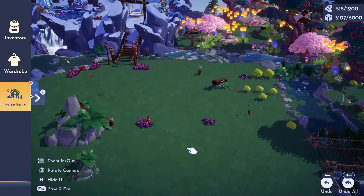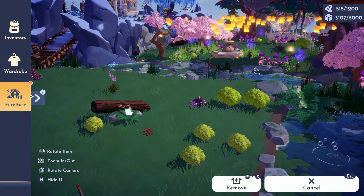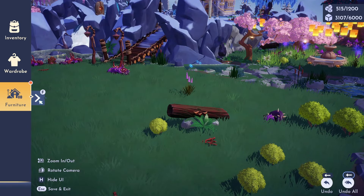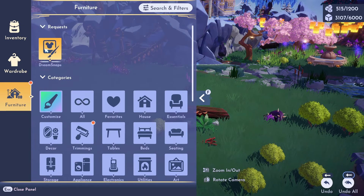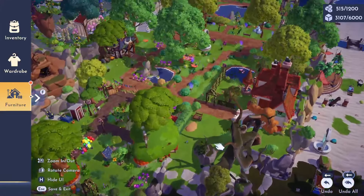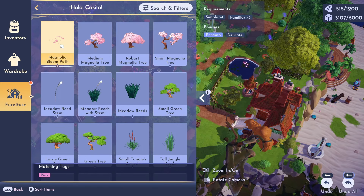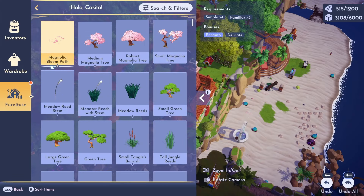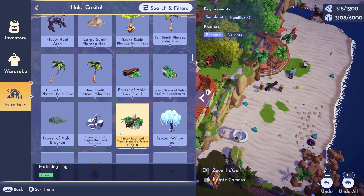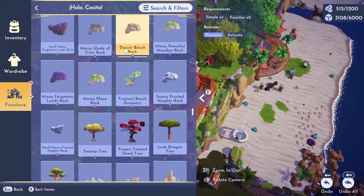So both this tiny little bush and this log were only accessible through this Dream Snaps tab. You used to have to go into Dream Snaps, hover over a lily pad, click 'Similar,' and then you could get certain items. You can still get the Magnolia Bloom Path this way, and previously you would also get that tree trunk and that tiny little bush.